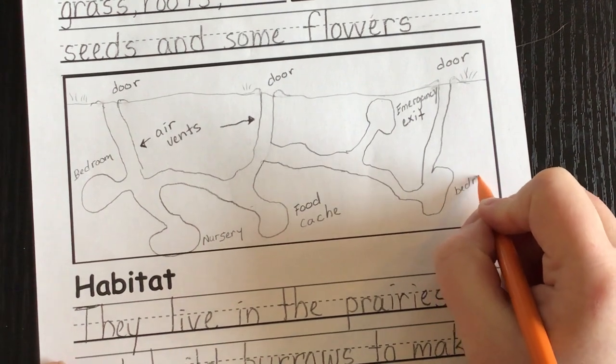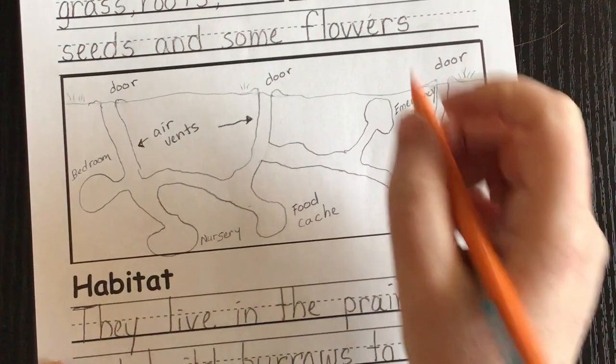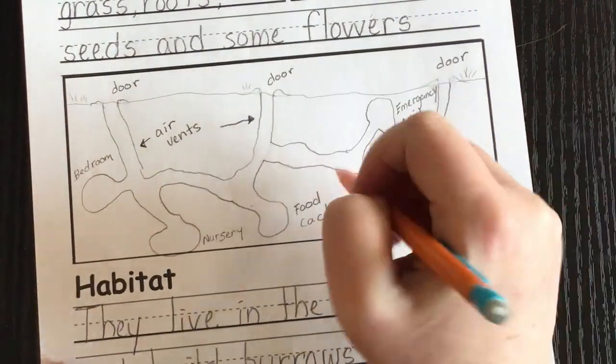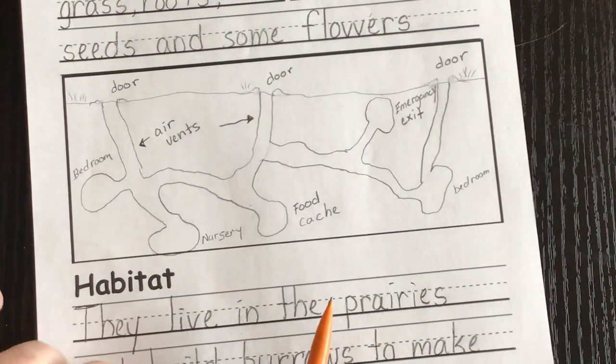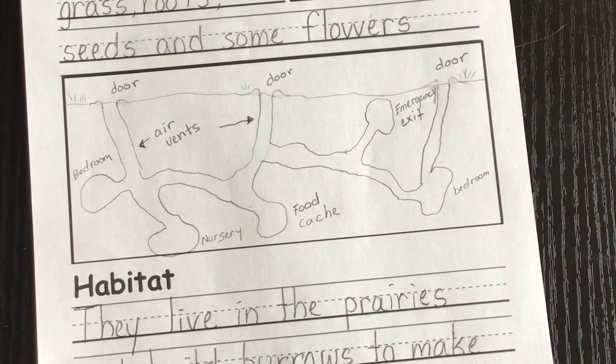You can add as many rooms as you want, then color it in. You can even add a few little prairie dogs crawling around inside or on top — it's up to you. And there is our prairie dog burrow home habitat!